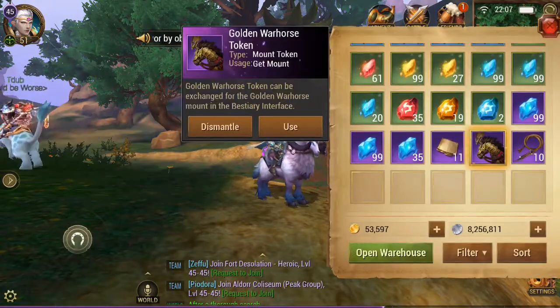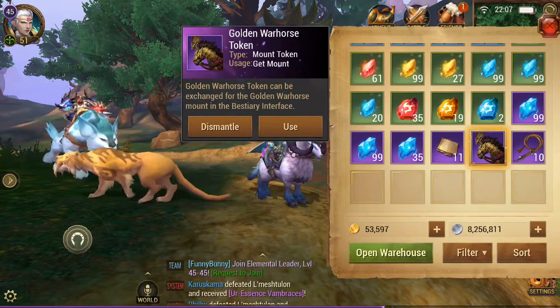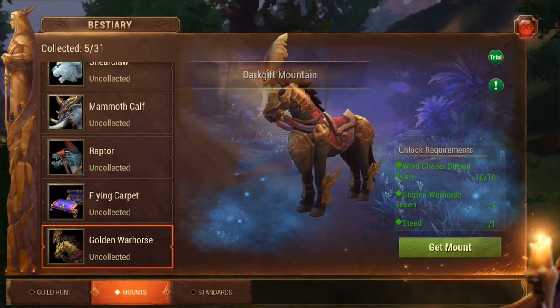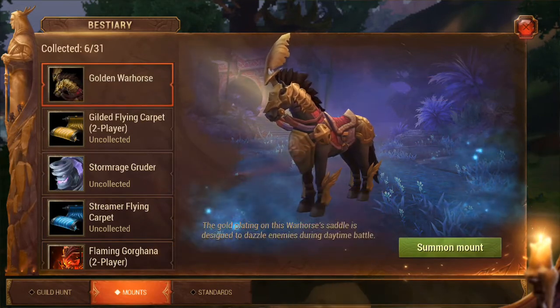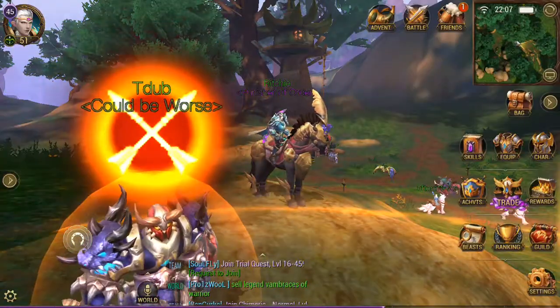The only other thing you need to actually obtain the Golden War Horse is the regular horse, which you can obtain for logging in 7 days continuously. So as you can see we've got our Steed, we've got the token and we've got the Reigns. We're going to click get mount and there we go, we have it. Let's summon the mount and there it is.